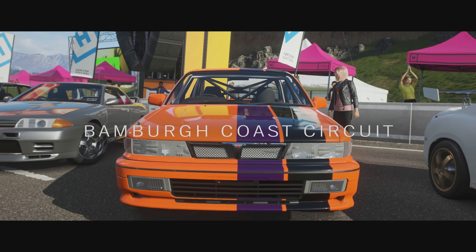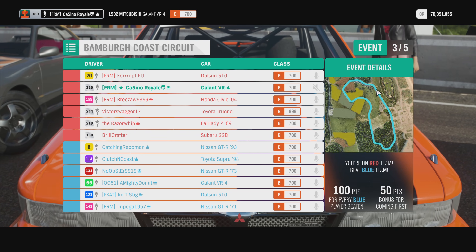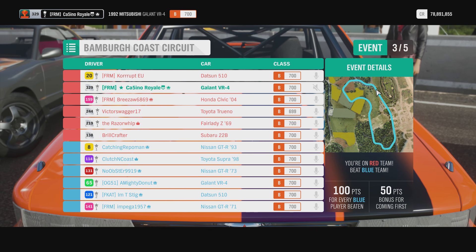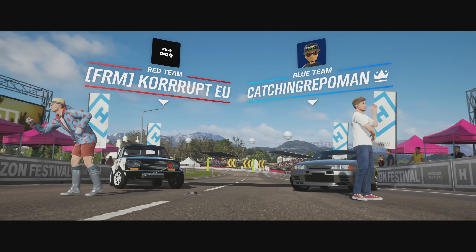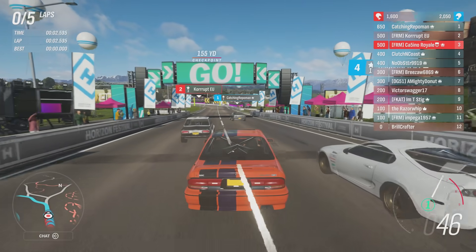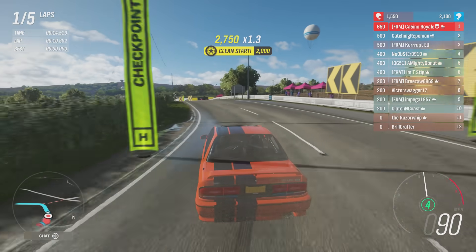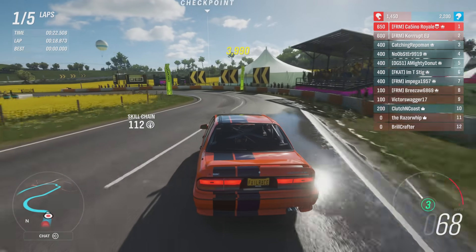Up next we head to the Bambara Coast Circuit. Of all the tracks, this should probably be the best circuit for the Galant. If a power car works somewhere, Bambara is probably the place where it's likely to work. We know we're a fast car in this one — I would expect it to be difficult to beat, in all honesty. Not impossible — mistakes can be made around here. Got to be careful with the understeer and very careful with turn one, which is always a sketchy corner here.